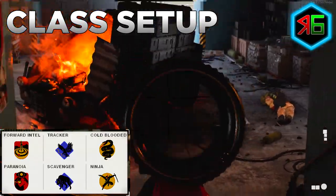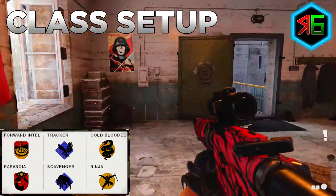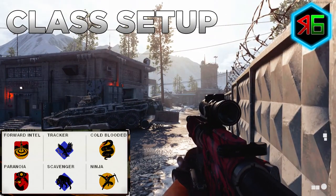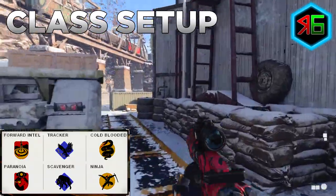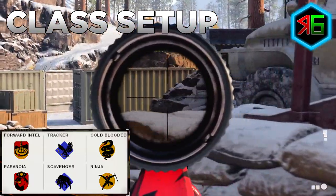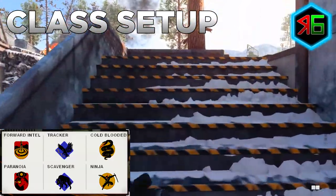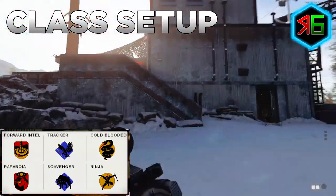In the third perk category, I'd go for Cold-Blooded, which means AI-controlled scorestreaks don't target you, player-controlled scorestreaks won't highlight you, you'll be cold on thermal optics, and players won't see your nameplate. This stops you from getting killed by helicopters and scorestreaks when focusing on headshots. I'd also put on Ninja, because footsteps are very loud in this game — it won't make yours silent but it quiets them down, making you harder to detect.